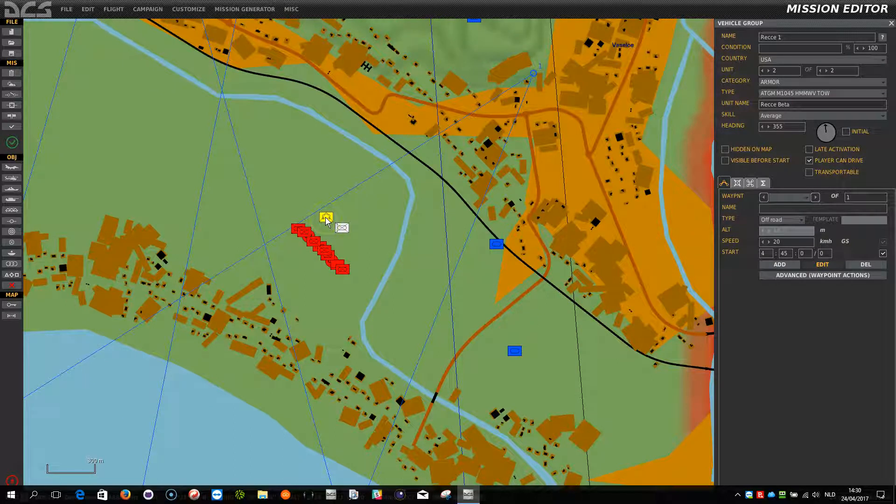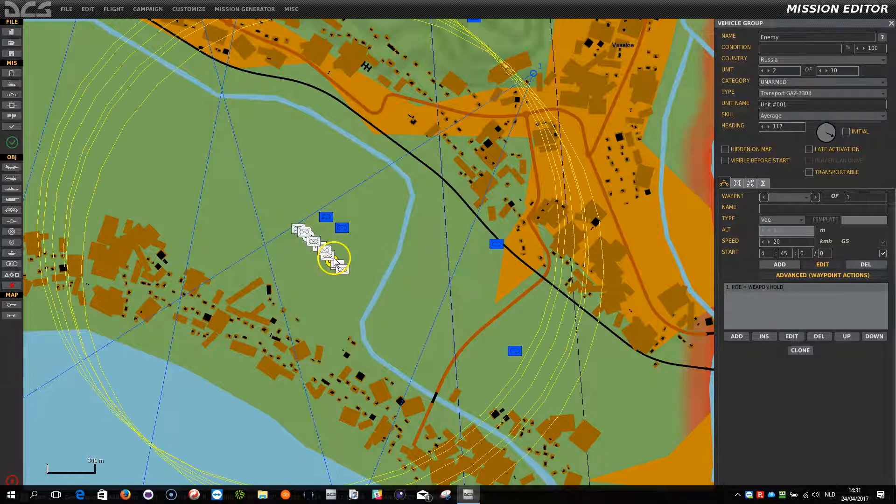There are two reconnaissance vehicles very close to that group, but they are weapon hold, so they won't be able to be attacked. As well, the red group here is weapon hold.